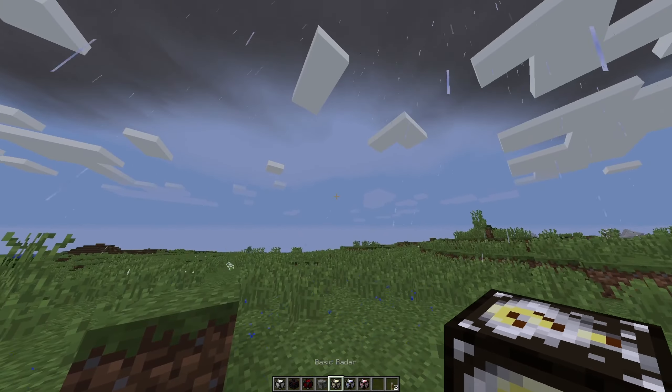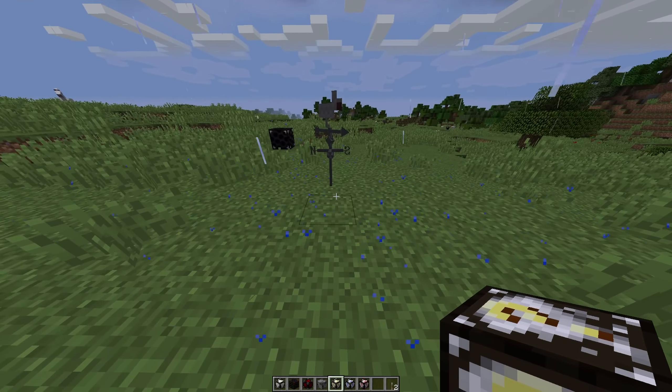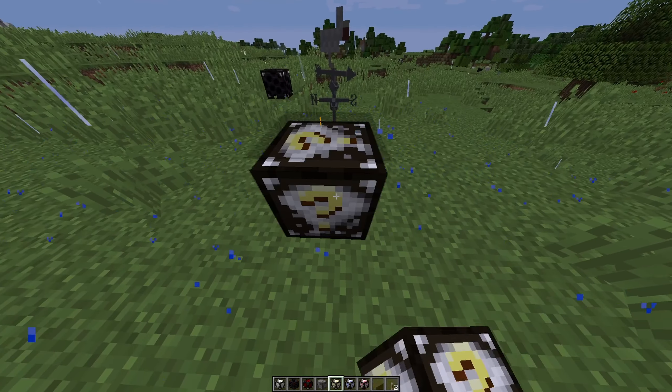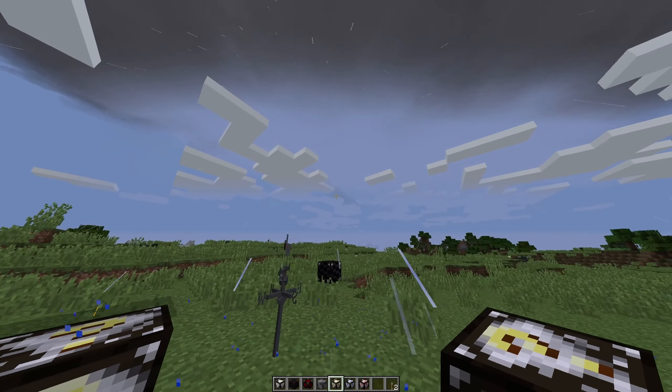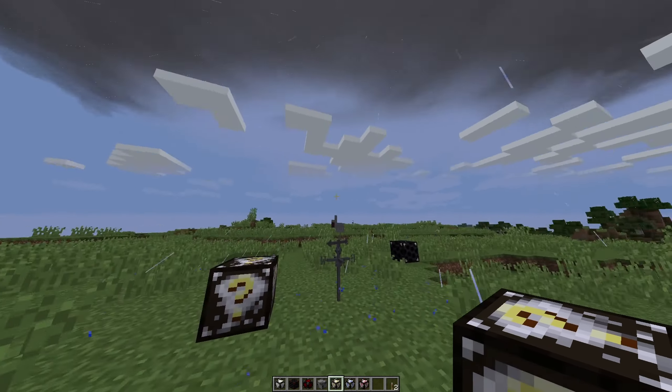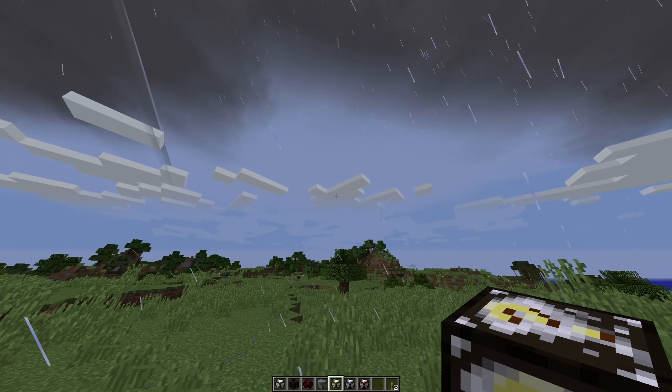Now we got a basic radar — we got thunder on our hands. This is a small little radar, smaller than what we're used to in the old series. We might have a storm front on our hands. Is this rotation? An actual tornado trying to form, or just a storm front hitting us?